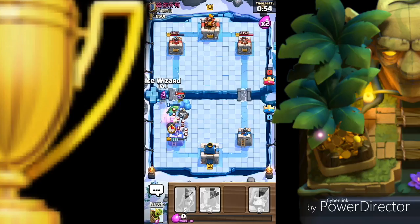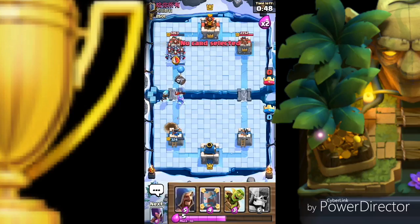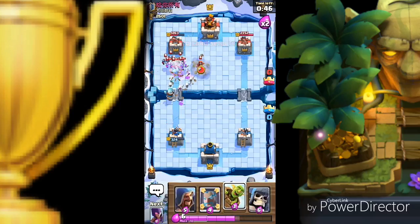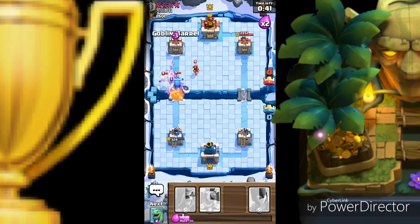Giant skeleton and skeleton army making their way to the tower. Musketeers there — I don't know what happened with my touch, it got damaged. Let's go ahead and place the giant skeleton to finish all the troop messes.